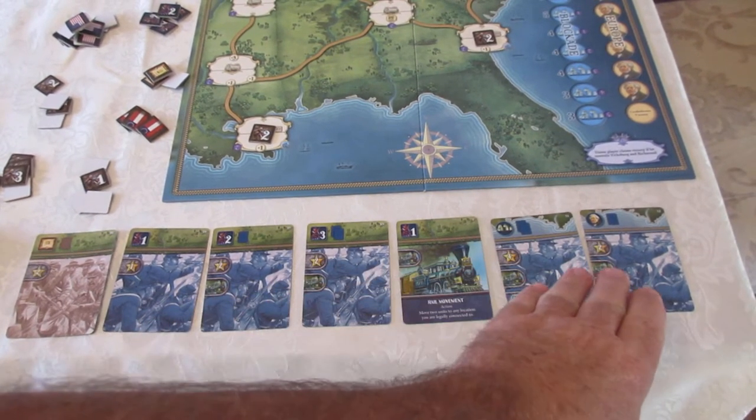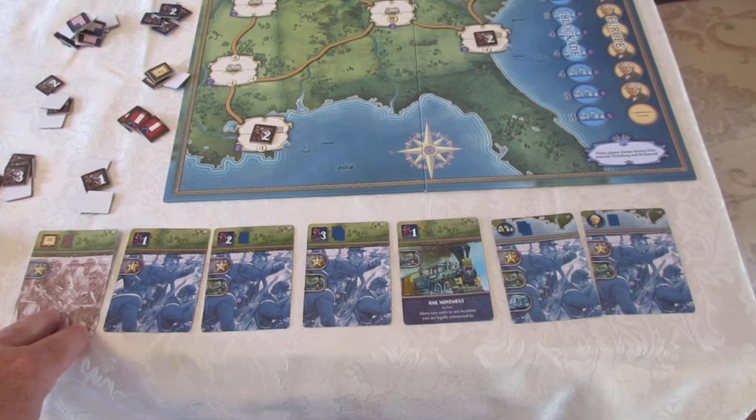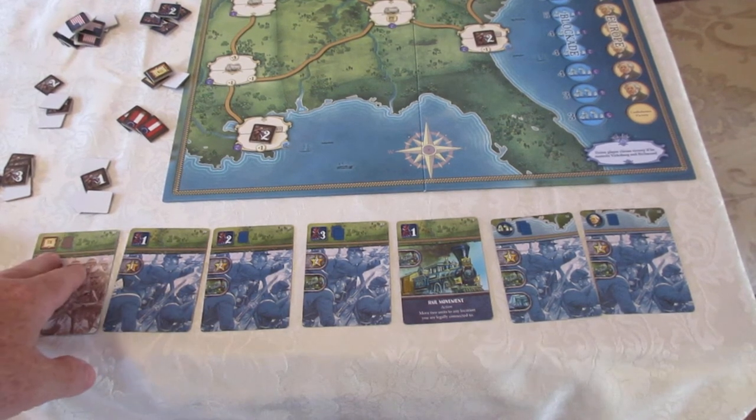The cards from here to the end here are all Union cards. There is one Confederate card that's different in that you can build a fort with it.